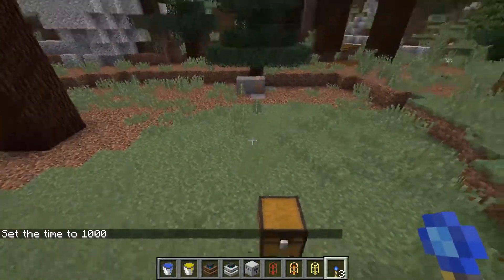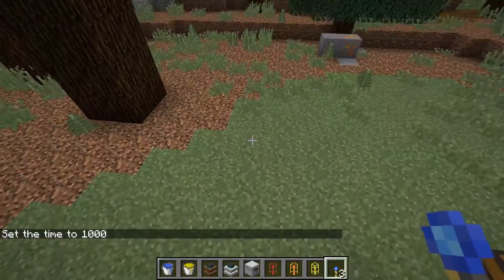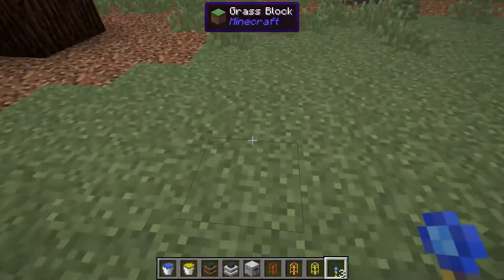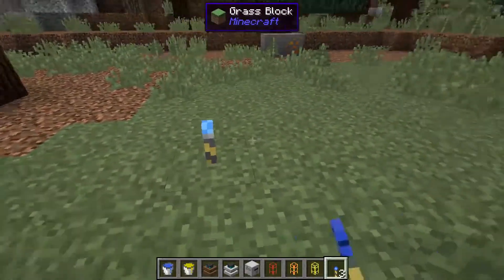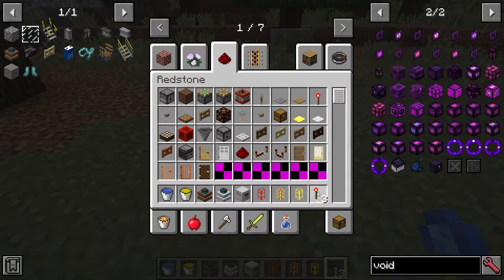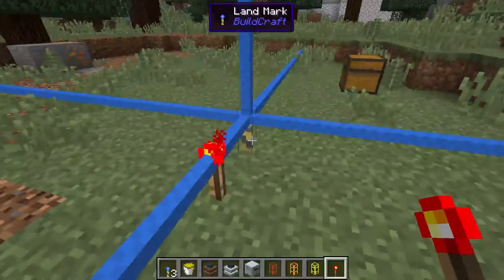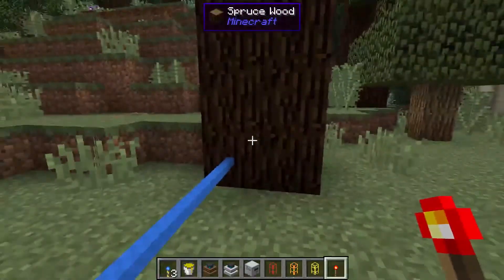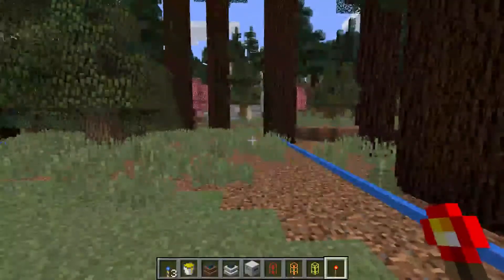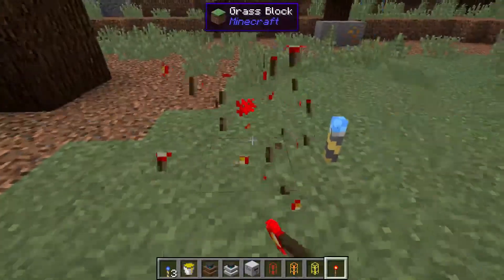So in Minecraft, you need a few things — specifically those landmarks you talked about. One problem I think you're having is you mentioned blue lines. If you put a redstone signal to these, it creates these blue lines and they just kind of extend on, I think, 63 blocks in each direction. That's not what you want for this.